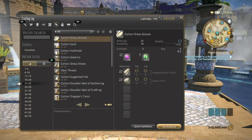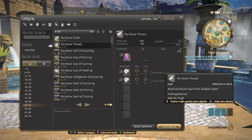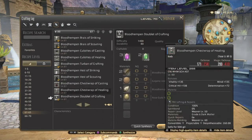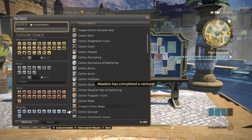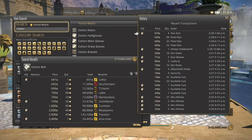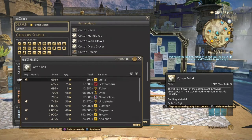Next is cotton bolls — cotton bolls are used for making cotton cloth, making them a useful low-level botanist item. They also have a use going into Heavensward where they're used in rainbow thread. On my server they seemed inexpensive when I checked yesterday, but it looks like a lot have been bought over the past two days — so cotton bolls are definitely a good seller, especially for a low-level botanist.